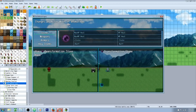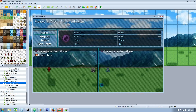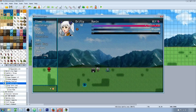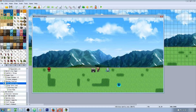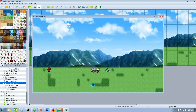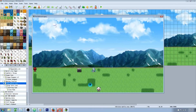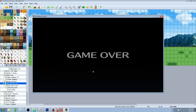Now our transformation stone, instead of changing actors, keeps the same actor. We have Drifty as a Ronin here, and we use a transformation stone — now Drifty is a girl. If we use it again, it switches back. And looking at this car event — we could get past the car if we time it, but if the car touches us, it hits us and causes a game over.